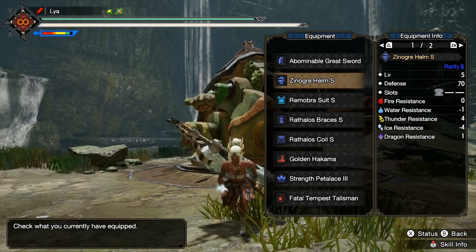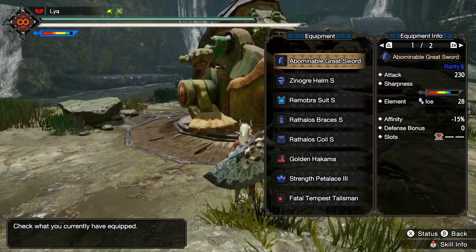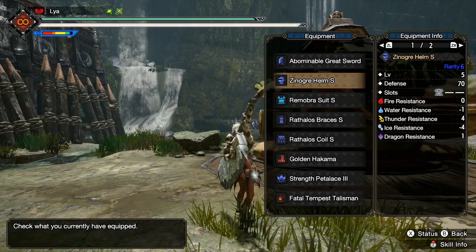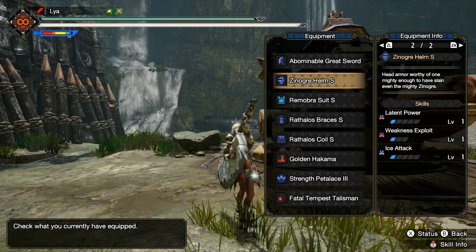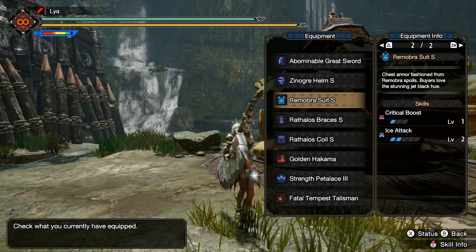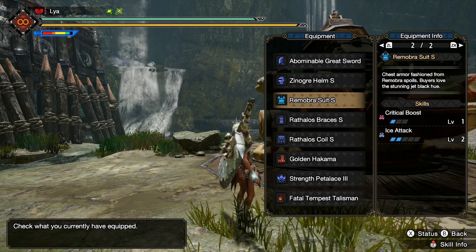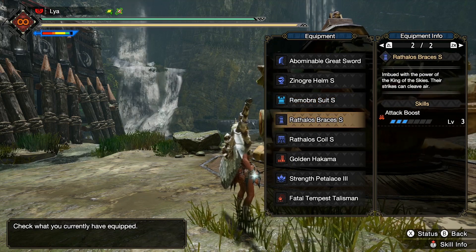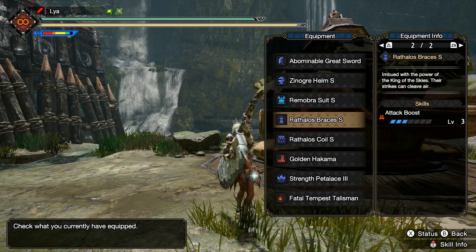Next I have the Zinogre helm, which is giving me Weakness Exploit level 1, with one ice attack gem slotted in. Next I have the Remobra Pursuit chest, which is giving me level 1 Critical Boost, and then I have two ice attack gems slotted into there.